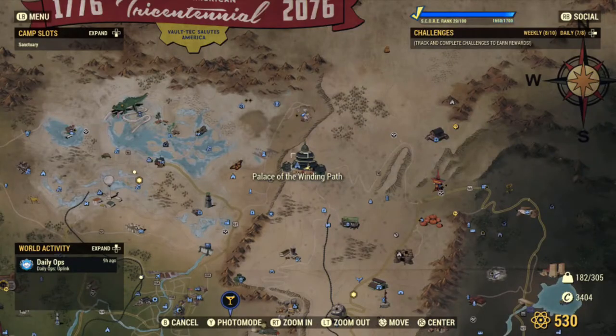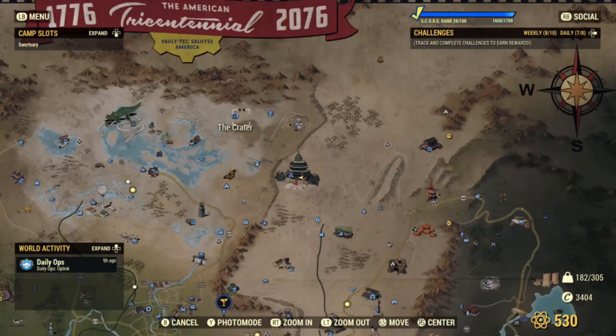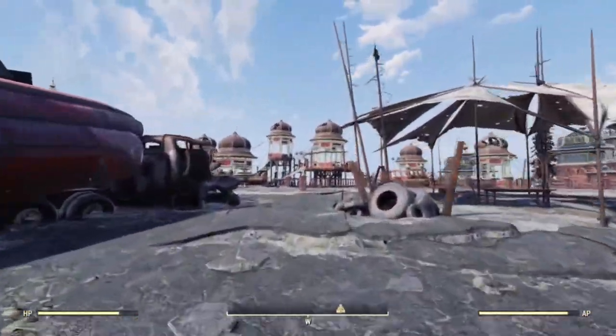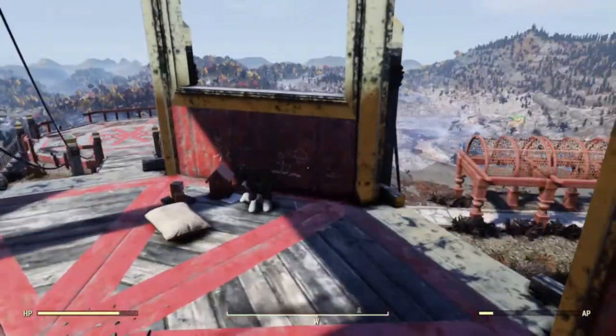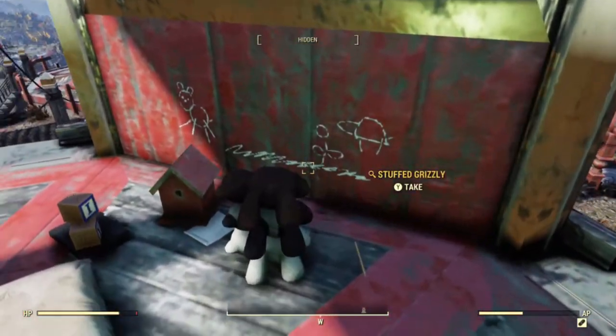Next up is the Stuffed Grizzly, Stuffed Polar, and the Imported Chinese Bear. These three bears can be found at the Palace of the Winding Path. There shouldn't be any enemies through this route, so it should be safe. Just make your way through the parking lot and keep your eyes on the tallest tower over the water, and make your way up to the top. Inside the tower, you will find the three bears, along with a bunch of children's toys.